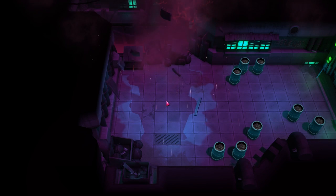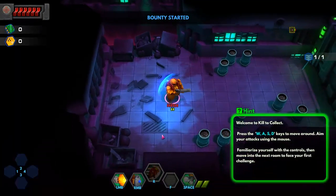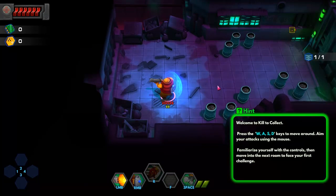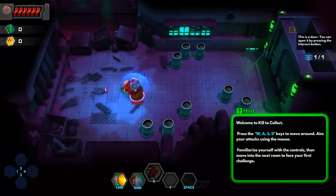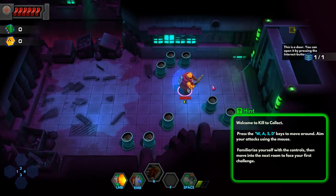I'm liking the aesthetic — it's a lot of neon, which is pretty good so far. I assume it's going to be kind of twin-stick shootery. Oh, does my character have a shield on his back? Interesting. WASD to move around, aim your attacks using mouse. I've got a shotgun — works on a cooldown. I've got a jump too. So it works off of a cooldown.